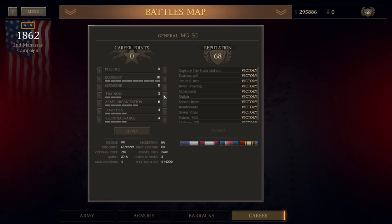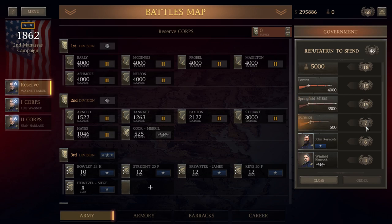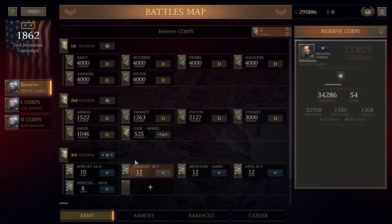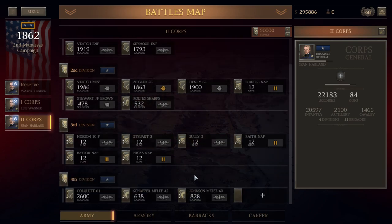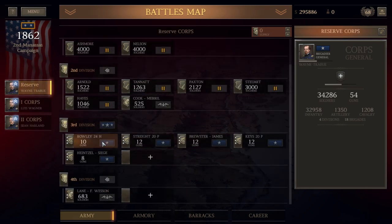This is the Battle of Kettle Run JNP mod. I put two points into training, which takes me to three. I'm going to do the $120,000 — I think there was a purchase of 20-pound parrots. I broke down my very good unit of Napoleons and made all of this stuff: a whole bunch of two-star and three-star units.